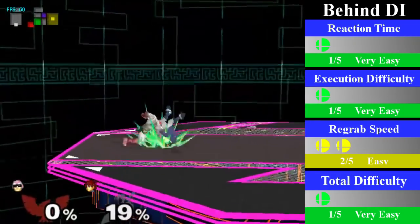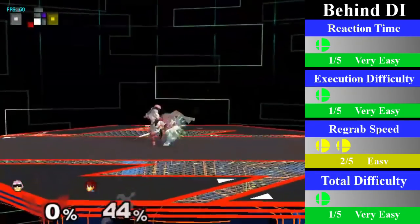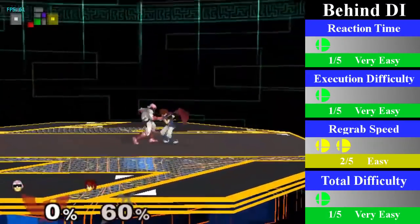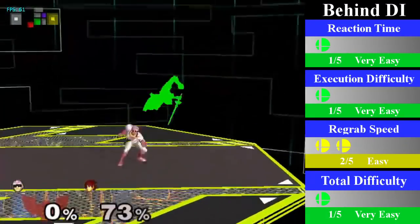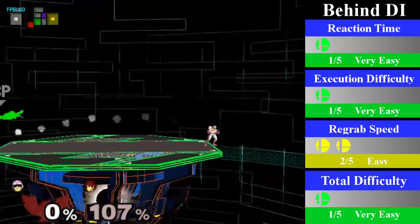For behind DI, Falcon can regrab Roy at low percent by going for a standing grab, a small walking grab, or a very short dash jump cancel regrab. As Roy's percentage gets higher, you are going to have to dash jump cancel regrab, and you can end this chain grab by going for a down throw into a knee.